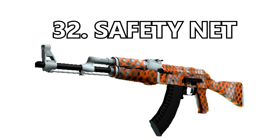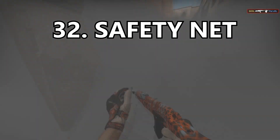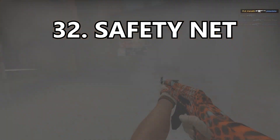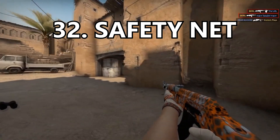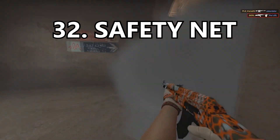Coming in at number 32 is the Safety Net. I absolutely hate this skin but I'll give it credit for being unique and having a little bit of color. The white is cool but then you have that orange that stands out like a sore thumb, and the pattern is just terrible. Occasionally across the gun you also have some brown thrown in and it just looks terrible.